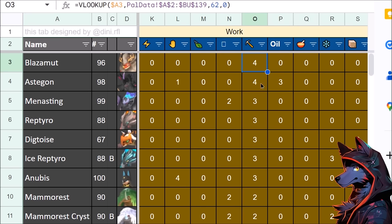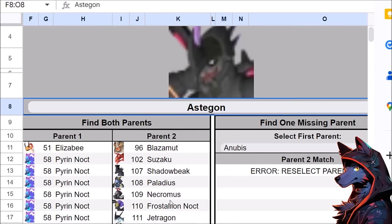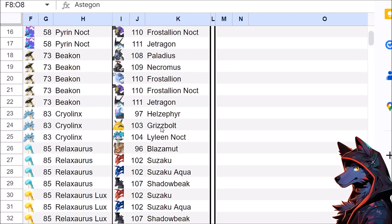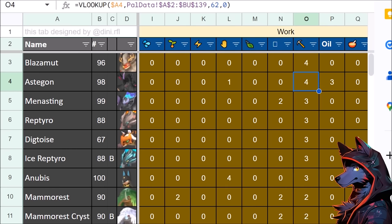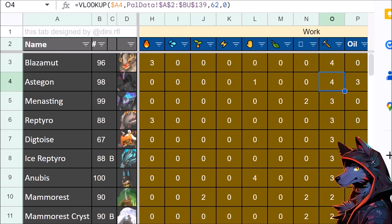For mining, we talked about Blazomut. We also have Astagon, but how hard is it to breed for him? You also need rare and powerful pals like Grisbolt and Cryo-Lynx. With these pseudo-legendary pals late in the dex, it might just be a case of getting to level 50 and Ultra Spheres once you've beaten the game and want to min-max your base. Astagon only has the 4 mining, which means Blazomut is just better because it also has 3 fire making.